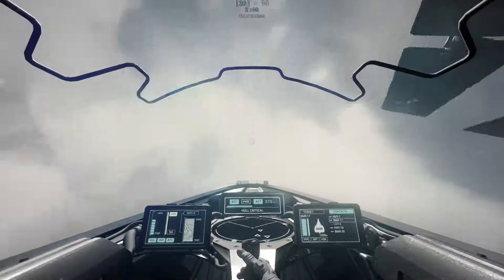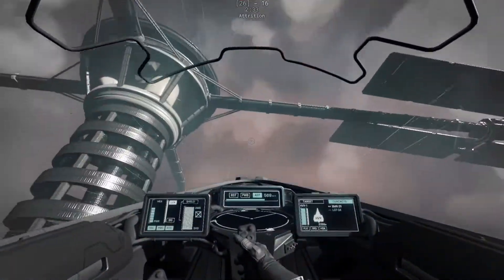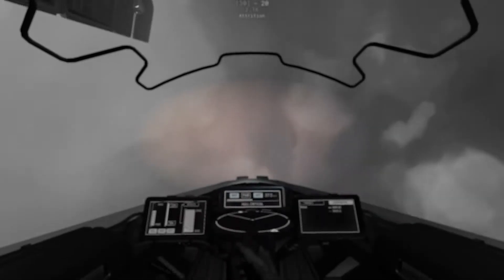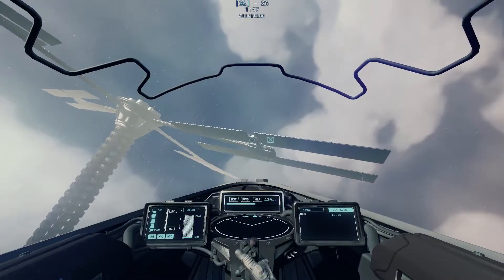I'm going to black out on purpose now just to show you what it looks like. When you're blacked out it doesn't mean you've completely lost consciousness — you can get out of it, and a lot of times you'll get a last kill because your brain has memory of where they were heading. There was actually a pilot in World War Two who trained himself to get kills while fully blacked out for extra performance. But if you keep this up for too long, you will lose consciousness — g-lock — which lasts five seconds. During that time your ship is a sitting duck, so definitely avoid reaching g-lock.